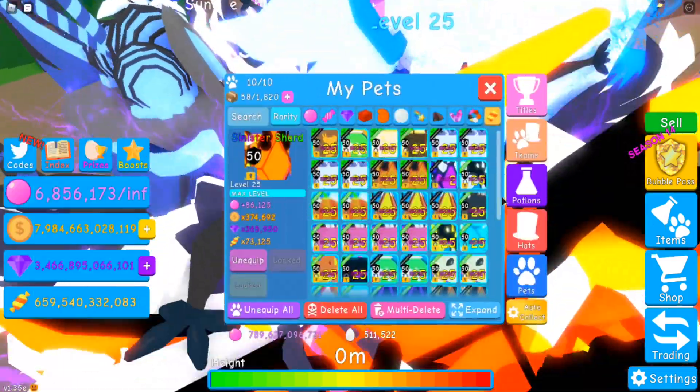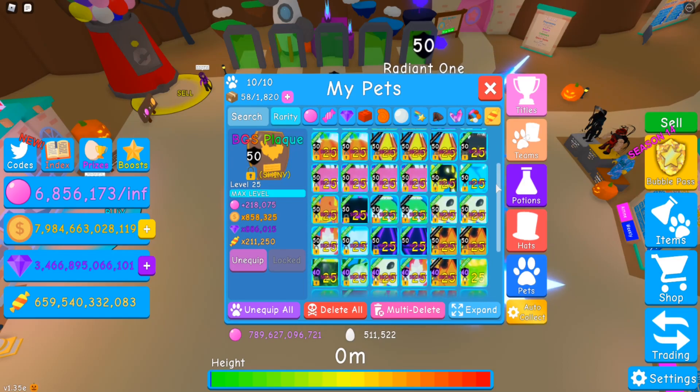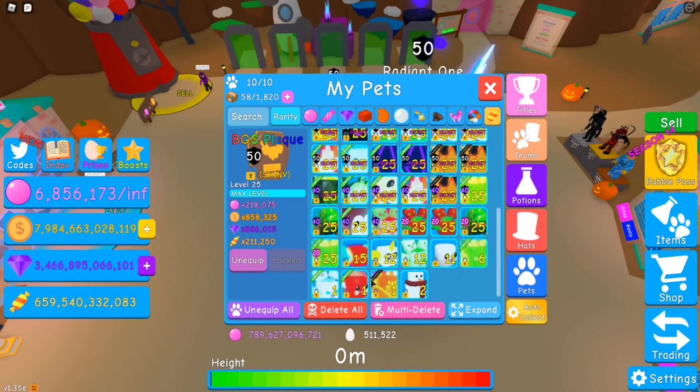I know that King Slime and BGS Plague isn't worth that much, but the bubbles are just insane. I should trade for more BGS Plagues though. This is the current inventory — 41 secrets and 17 OGs.